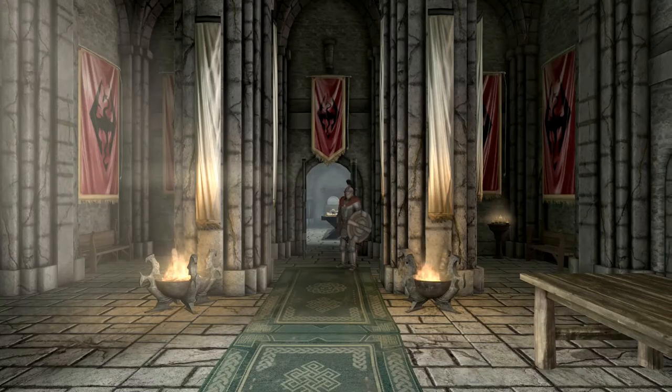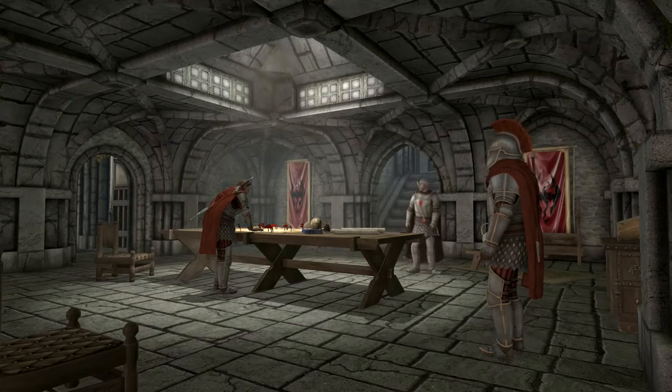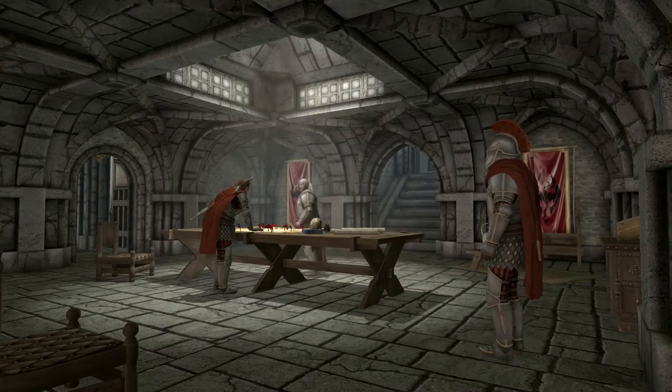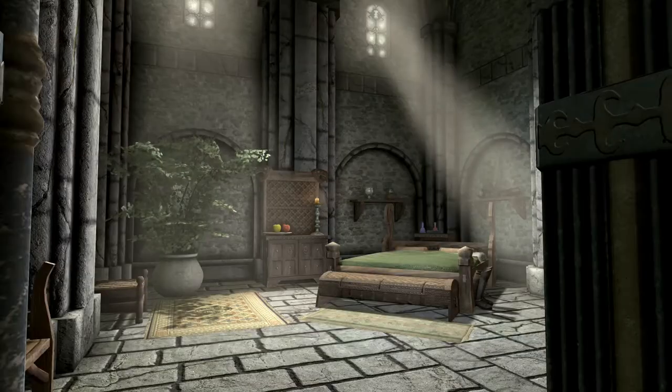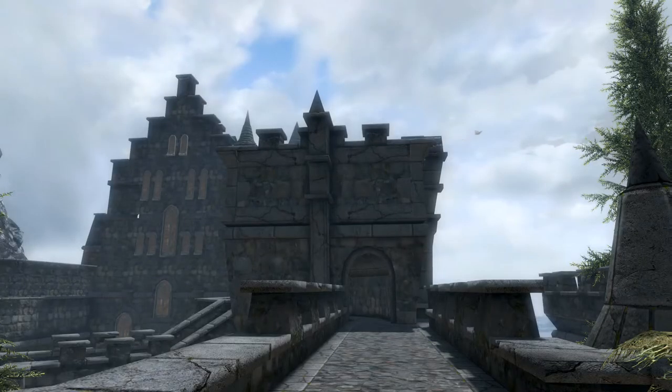Solitude is the home to the Imperials, hence the reason why the Imperial questline begins within their walls. I will provide further information on Solitude when we go inside and look at all the buildings, but I will not be looking at accommodations as they do not provide much insight on Solitude - such as Vittoria Vici's house and Yola's house. I may look at one civilian house to show the average life of inhabitants of Solitude and see whether the Civil War has shaped it in any way.